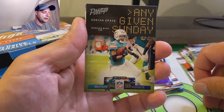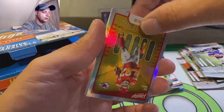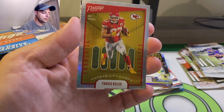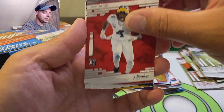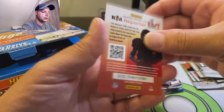Kenyon Drake. We got Travis Kelce - franchise favorites. Nico Collins, Kellen Mond.